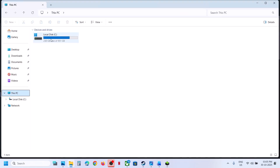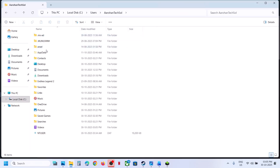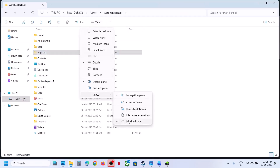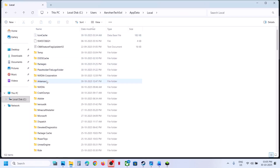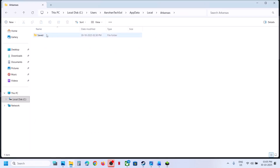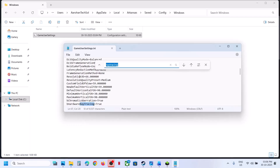Open File Explorer, go to This PC, then Users, then your username, then AppData. If you don't see AppData, click on View, select Show, and put it on Hidden Items. Open the AppData folder, open the Local folder, open the game folder, then the Saved folder, then Config, then the Windows folder, and then find GameUserSettings. Find the ray tracing entry in there.